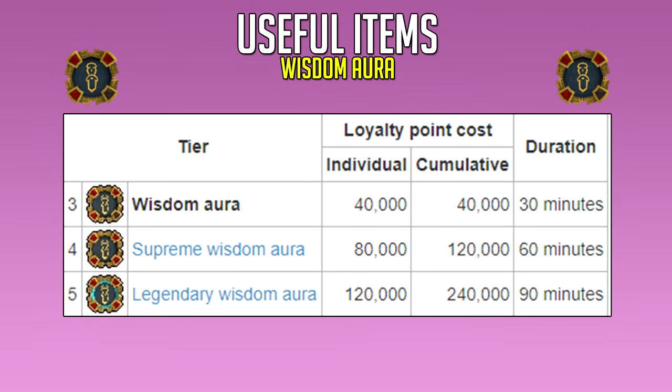As per usual, we first kick off with the useful items for the skill. First off, it's the Wisdom Aura, giving you a 2.5% bonus experience boost for pretty much any skill, including thieving. It does cost a lot of loyalty points, but there are different tiers. In my opinion, just get the first tier and don't bother spending them all on bonus experience auras, because getting loyalty points takes ages.